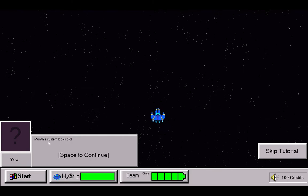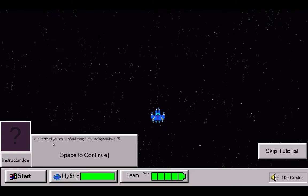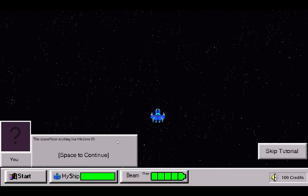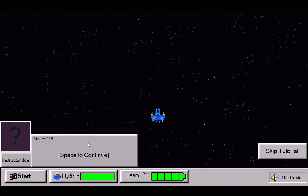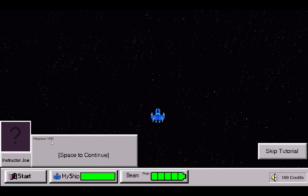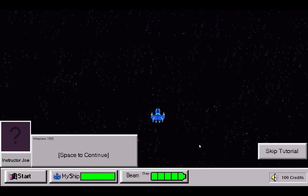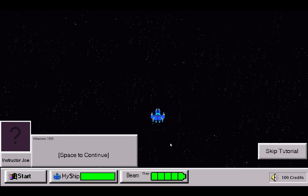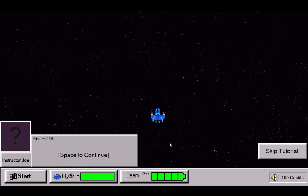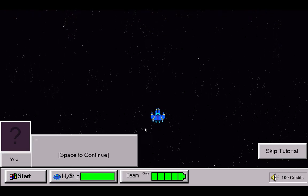This is the tutorial. Instructor Joe here is going to tell us how to play — uses WASD. This system looks old, and he says, 'Yep, that's all you could afford though, it's running Windows 95.' And I said, 'This doesn't look anything like Windows 95.' And he goes, 'Windows 1995.' And I thought that joke was hilarious — like, haha, it's like Windows 2095, but no.